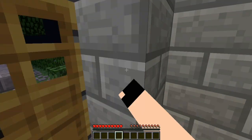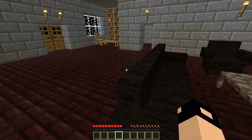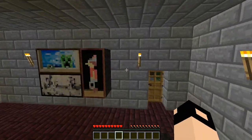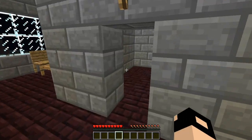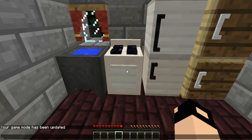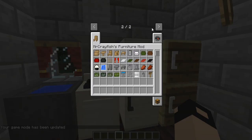That is pretty much it for the house tour. Now I'm going to show you more stuff we can do with this — pretty much most of the appliances. So, Mr. Cravefish's Furniture Mod — these are all the types of couches you can have. You can have red, black, white, green, or brown. Same thing for carpet.